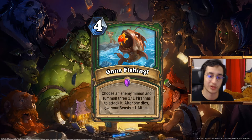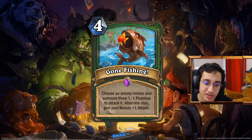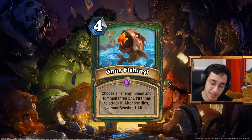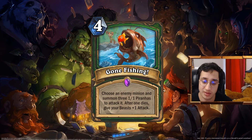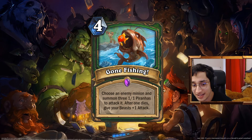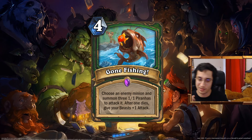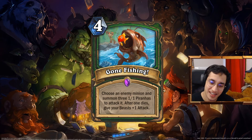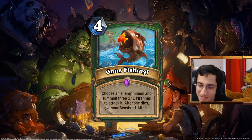Gone Fishing. One of the most powerful cards I made in the set. Forerunner spell: choose an enemy minion and summon three 1-1 Piranhas to attack it. After one dies, give your other beasts plus 1 attack. That's like a fireball that can buff your beasts for plus 3 attack total. The idea is a mix between Arbor Up and Bees. You have a swarm of Piranhas, and when they kill it, the others get a bit stronger. It's probably undercosted — it could be 5 mana, maybe even 6. But Beast Hunter is one of my favorite decks ever, so let's give it a little push.